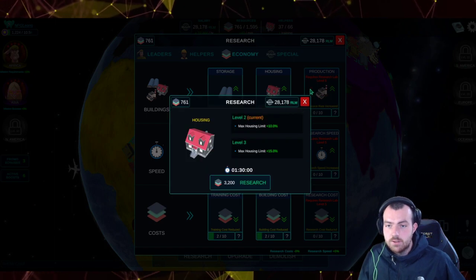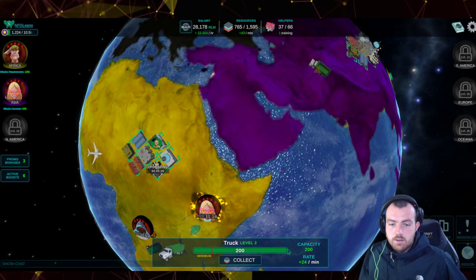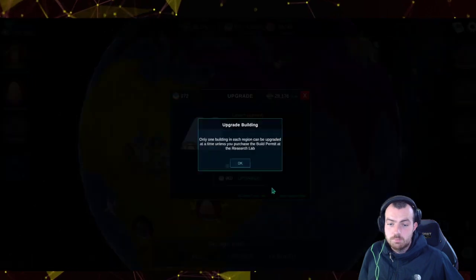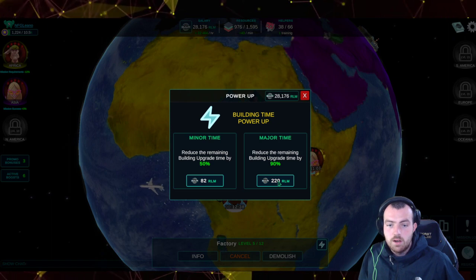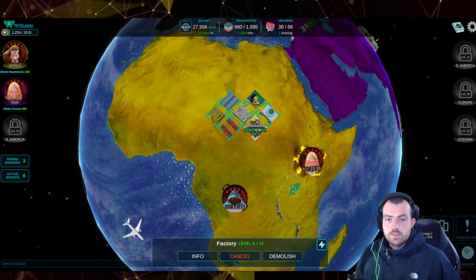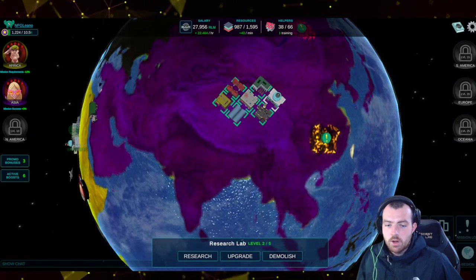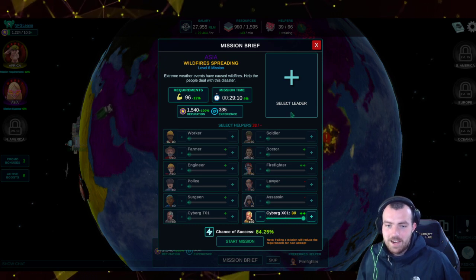We don't have anywhere near 2,000 resources, so we need to upgrade our storage facility. That costs 960 resources — we can claim exactly that. It takes two and a half hours but gives a really healthy 600 bonus. If you're on a budget, don't spend RLM on speeding up upgrades — it's not worth it. Don't expect to make money doing this; you're probably going to end up losing money.